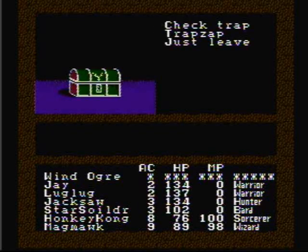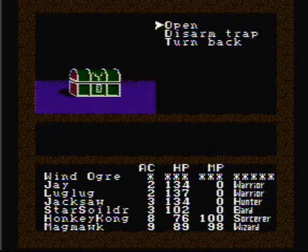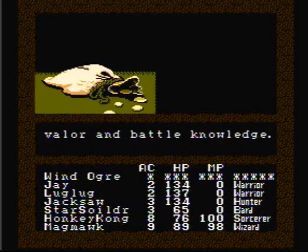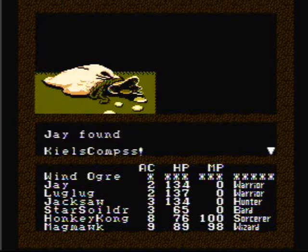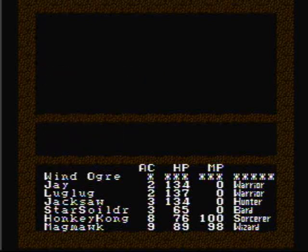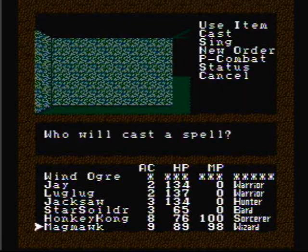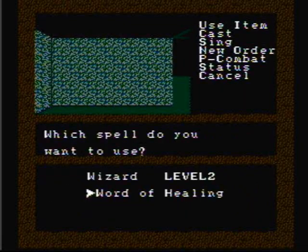We found another chest. Let's get our guinea pig Star Soldier to open it. It's a Bard Buster! I also find a cow's compass, which is useless, so I'm gonna sell it later on. Magma, would you give Star Soldier a heal? Indeed!